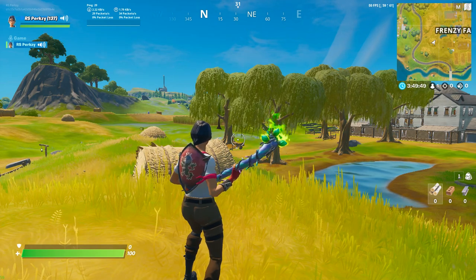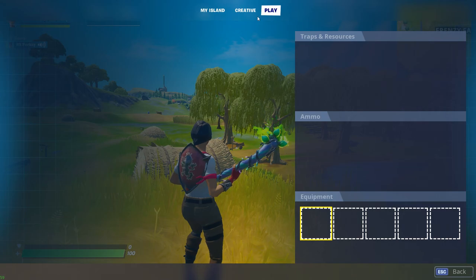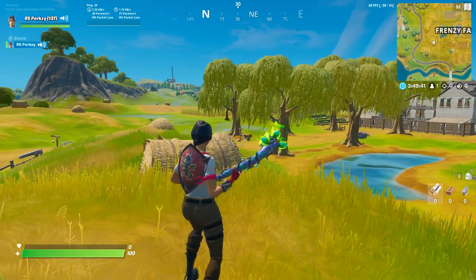So as you can see in the bottom right corner, nothing's popping up, but when you go ahead and select your inventory, your head pops back up. So this is a simple fix.